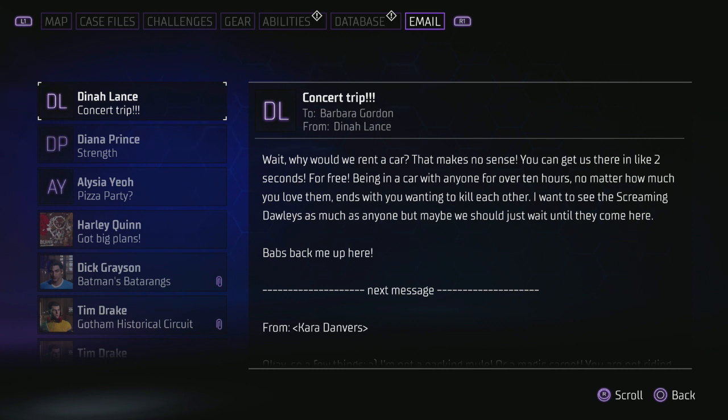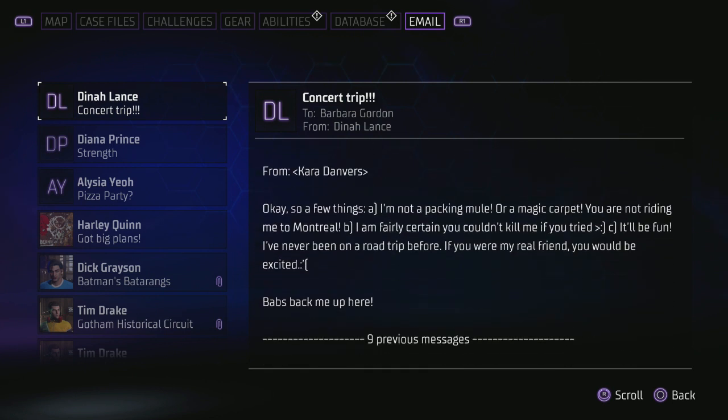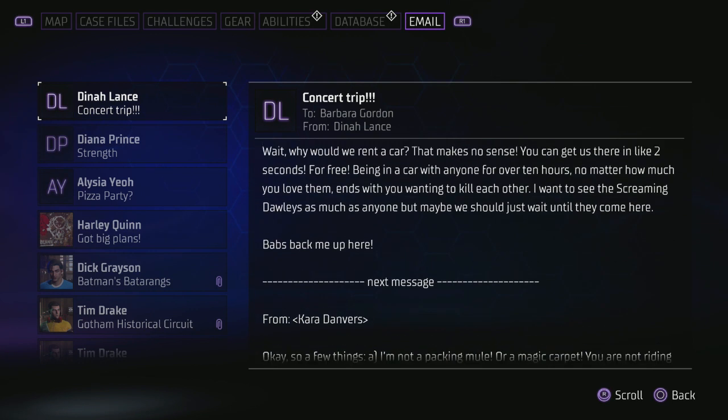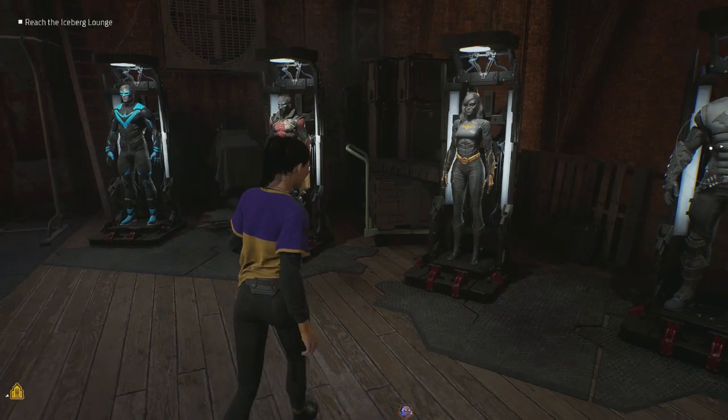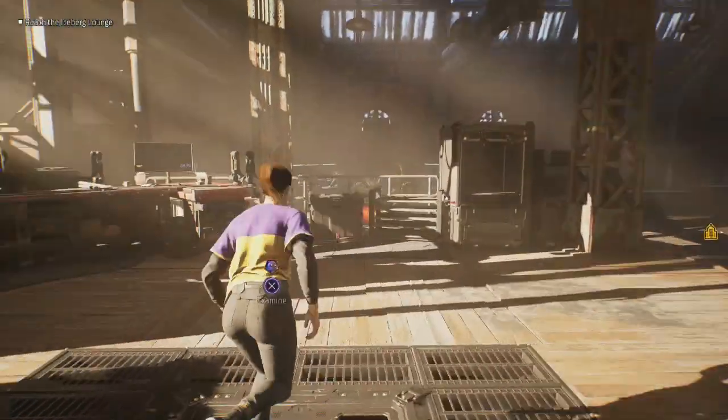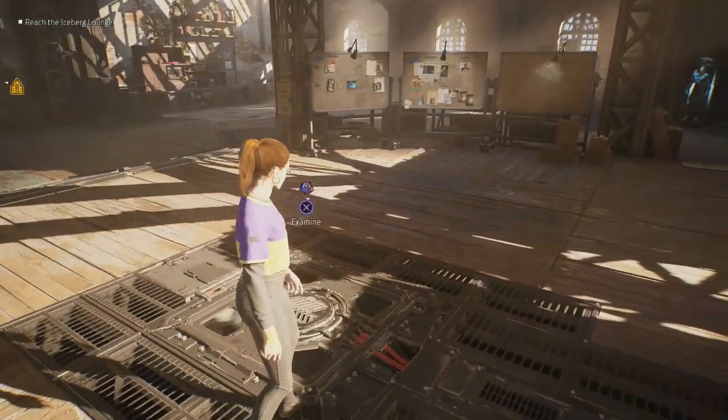What about Black Canary? 'Why would we rent a car? You can get us in there in two seconds for free. Being in a car with anyone for over 10 hours, no matter how much you love them, ends with you wanting to kill each other. I want to see them screaming as much as anyone, but maybe we should just wait until they come here — Babs, back me up.' Oh it's Kara! So they're all talking to each other — Kara, obviously the cousin of Clark, Supergirl. That's very interesting.